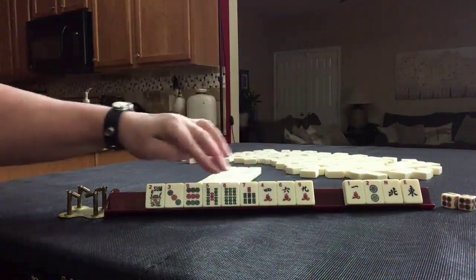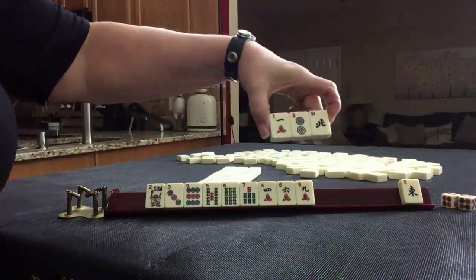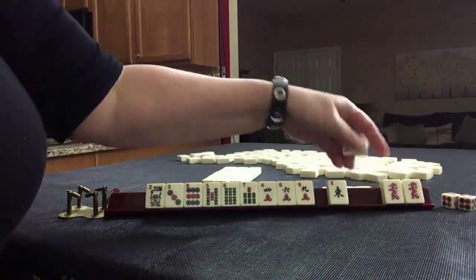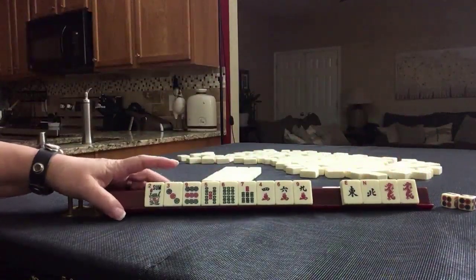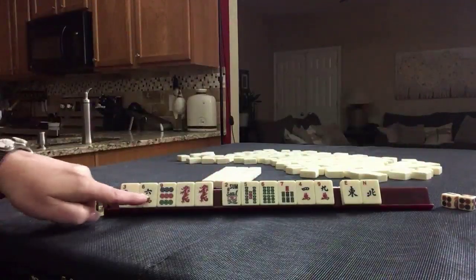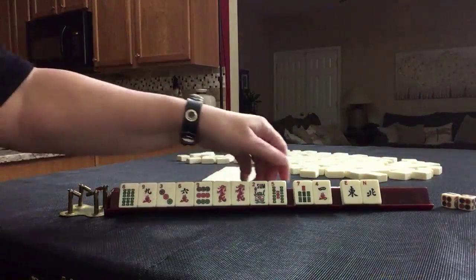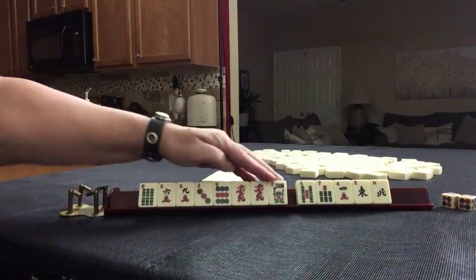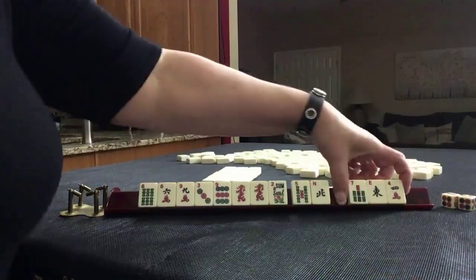We have five tiles for four, five, six, seven as well. And here we can pass. People do pass pairs, but maybe we could play three, six, nine with dragons. Let's focus on three, six, nine. We'll pass these three.